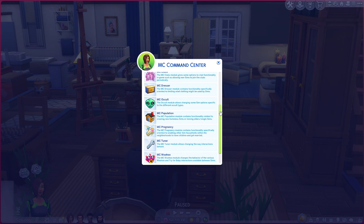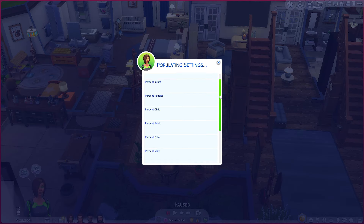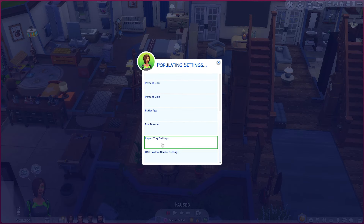To do this, you will go to MC Population, click that, then go to Population Settings. Under Population Settings you have options for age group percentages, but bypass that for now and go all the way down to Import Tray Settings. This is why so many people miss this setting — the name doesn't make it clear what it does, and people just overlook it.